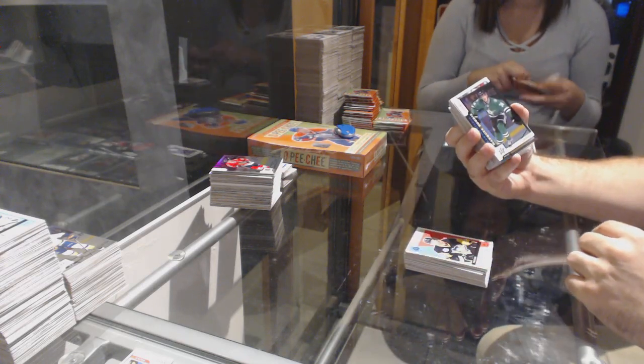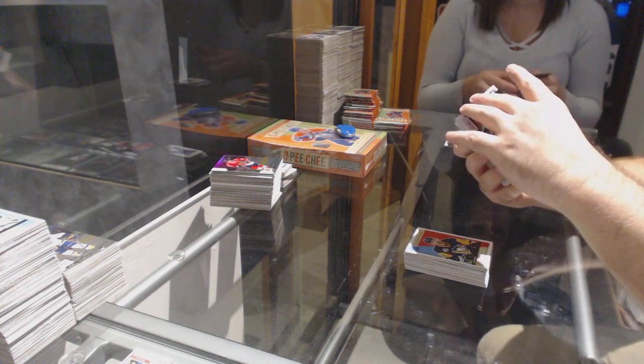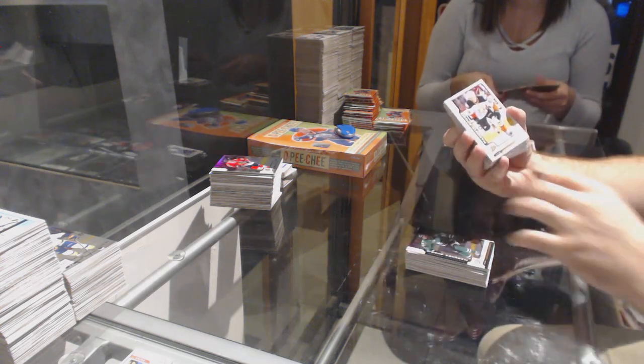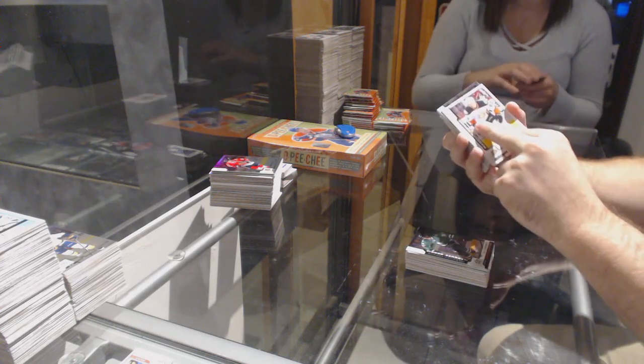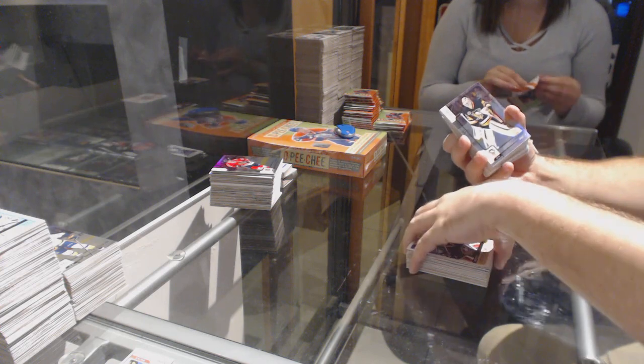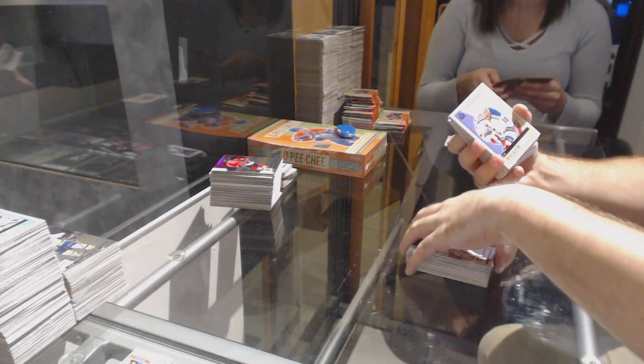Dennis Gurianov Marky Rookie Black numbered to 100 for the Dallas Stars. Kelly Kosala for the Anaheim Ducks Marky Rookie. Bob Roski for the Jackets Retro. Matt Murray Rainbow for the Penguins. J.T. Miller for the Rangers Retro. Nikolai Kuliman for the Islanders Retro.